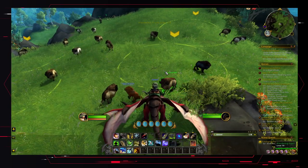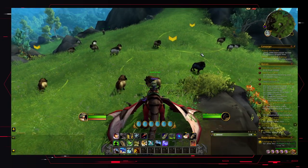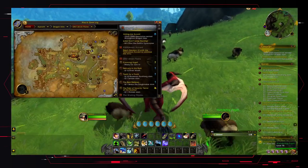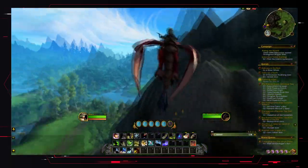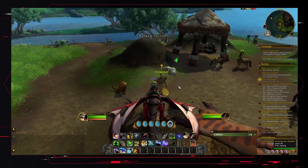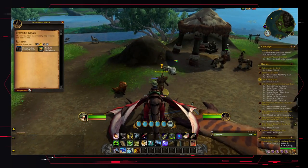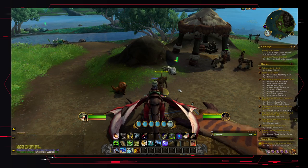There we go — Wandering Argali, quote unquote, slain. It just means that it's been returned to the proper place and that's quest complete. From there you can go hand it in, which is just down here. And then that's the quest done — nice easy 150 rep. Takes a little bit of time but yeah.